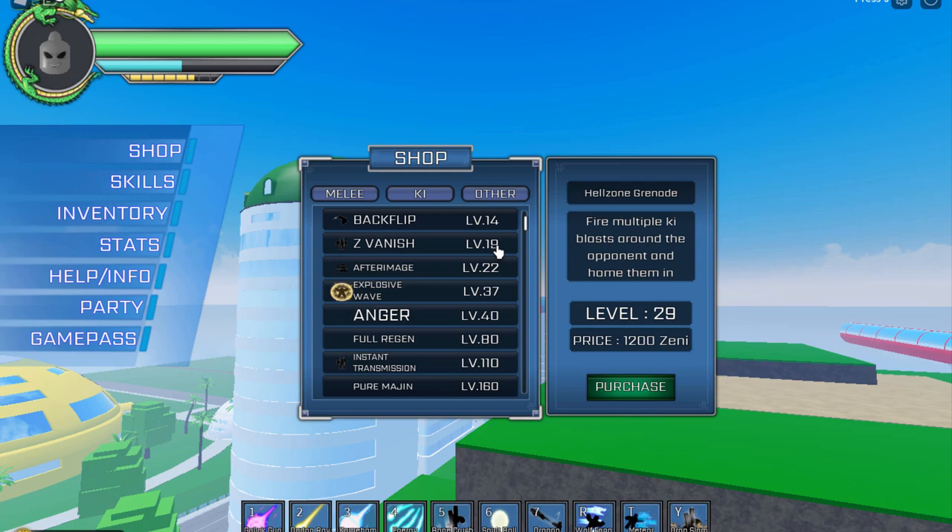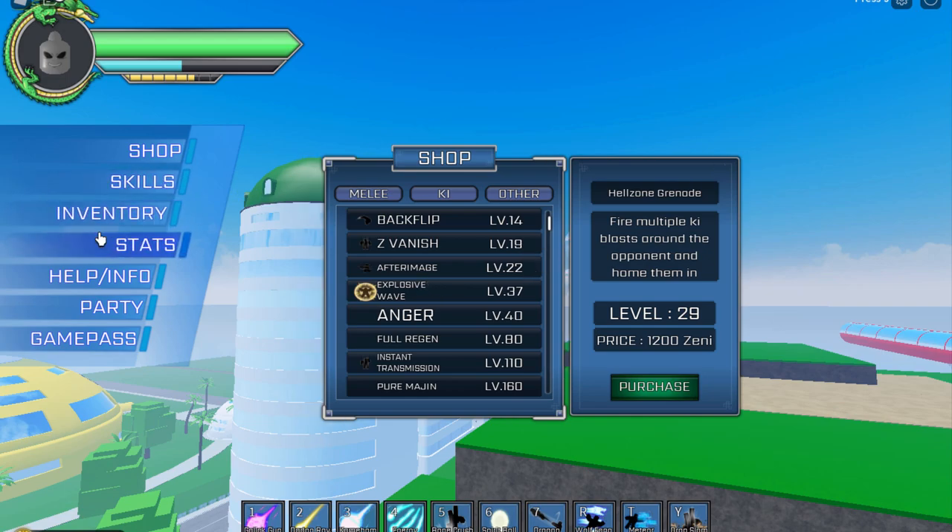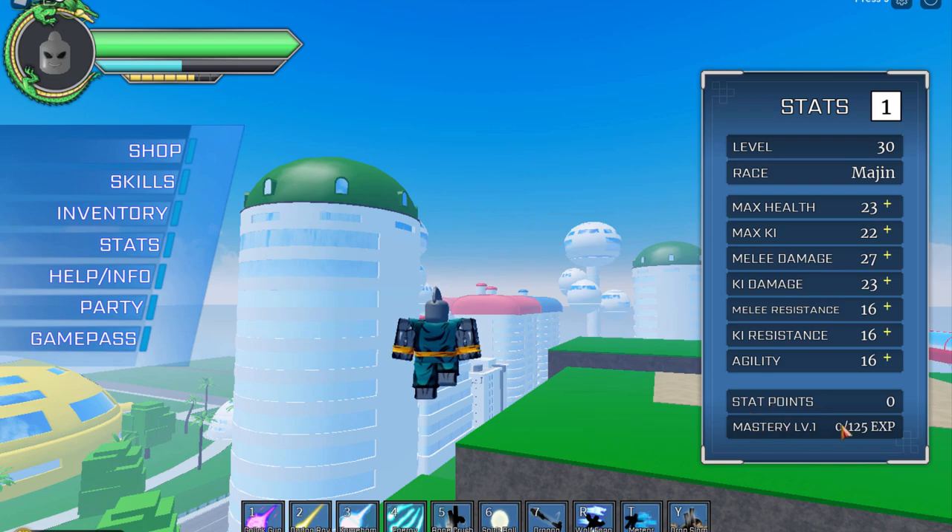You need a mastery level to unlock Ascended Saiyan, Super Saiyan 2, and Super Saiyan 3. To check your mastery, go to Stats and your mastery level is shown there — I'm on mastery level 1. The more missions and quests you do, the more mastery goes up. For Namekians, you need mastery level 20 and character level 70 to unlock their transformation.